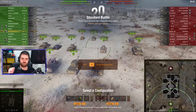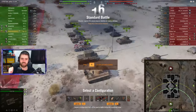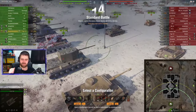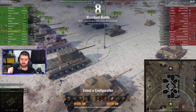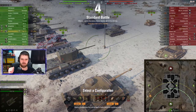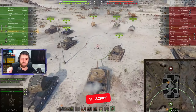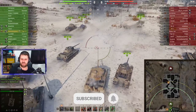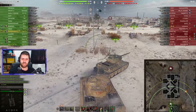Welcome back everyone to some more World of Tanks. In this video we have Pillendrucker in the Tiger 131, the tier six German premium heavy tank. Pillendrucker is going with vents, rammer, and turbo — a standard heavy tank build — with a very nice amount of gold rounds. Because this vehicle can use a lot of shells, you can use as many as you'd like.